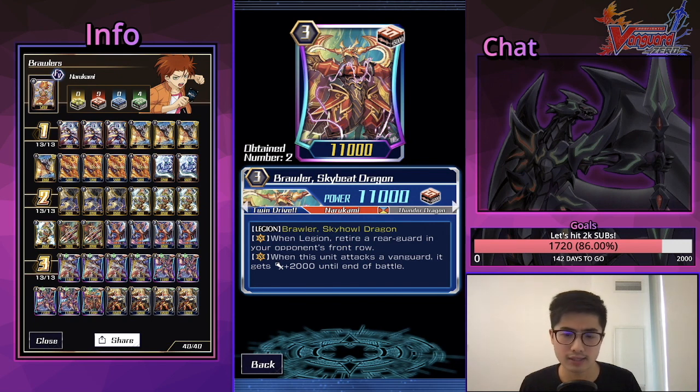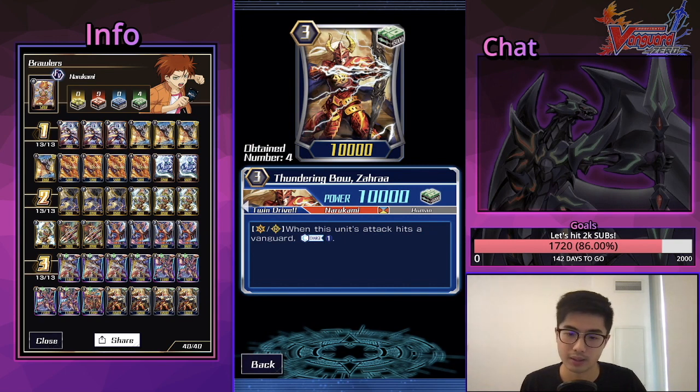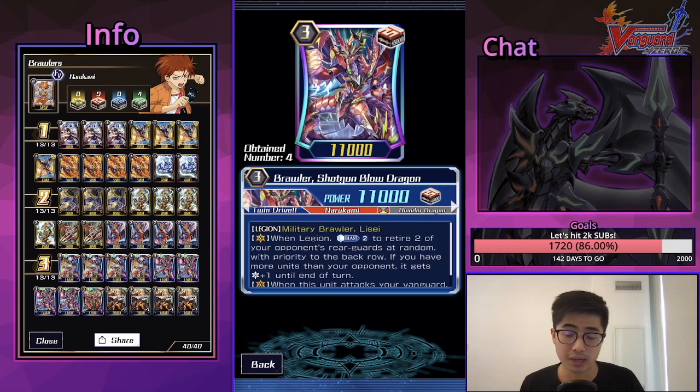With that extra crit you could swing for lethal super early — something to be wary of when playing against Brawlers. Shotgun Blow also gets the plus 2. We're playing one Sky V Dragon; I only have two and I'm playing one. It's a pretty generic Legion that retires your opponent's front row — doesn't do much, but a front row retire is still a front row retire. It gets rid of an intercept, meaning one extra shot to the face. We also play four Thundering Bow Zahra — a Vanguard rear-guard circle 10k that counter-charges one when it attacks the Vanguard.